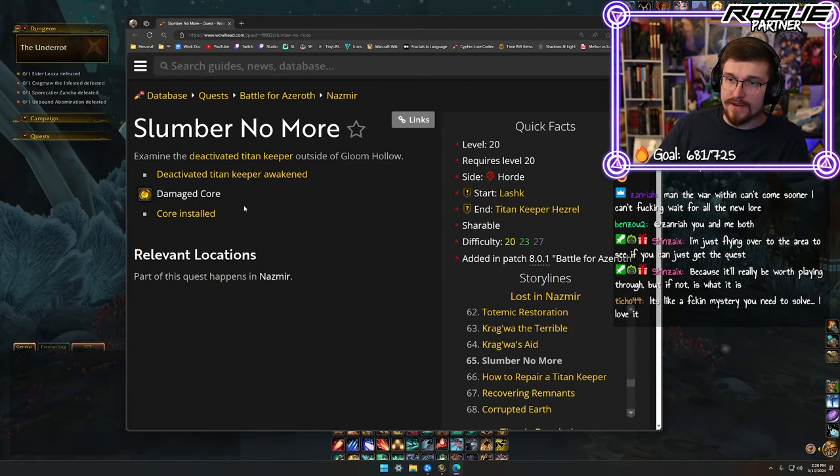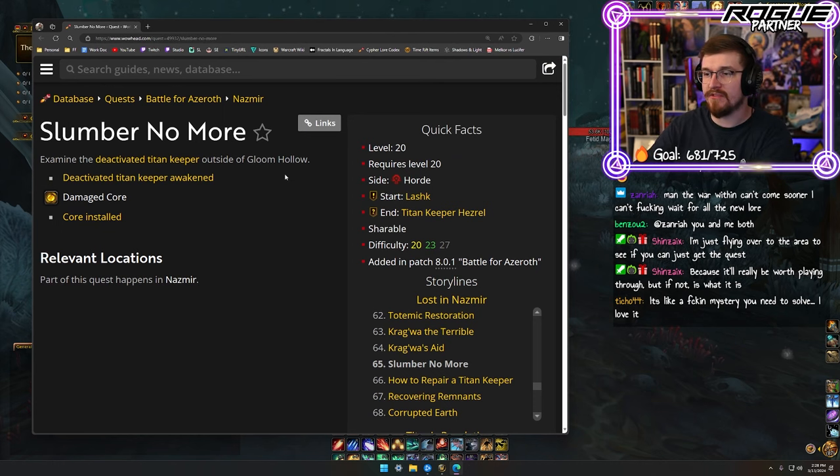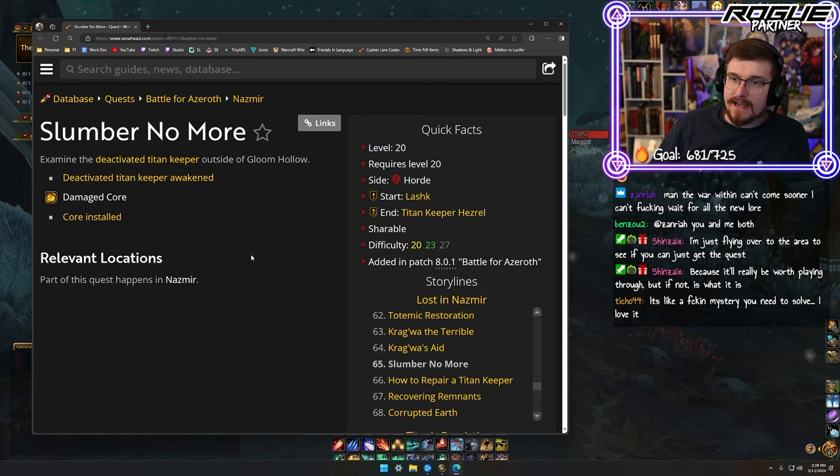We find a damaged core — a deactivated Titan Keeper. We're looking for Titan Keeper Hezrel, who is one of the primary keepers for this Titanic installation.